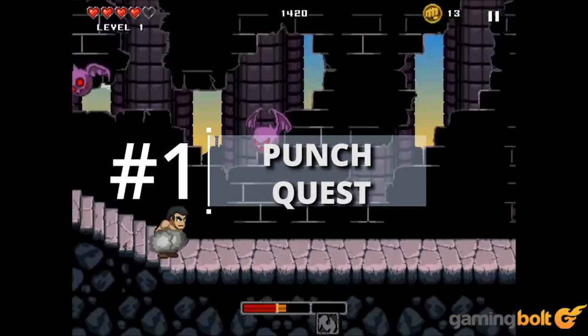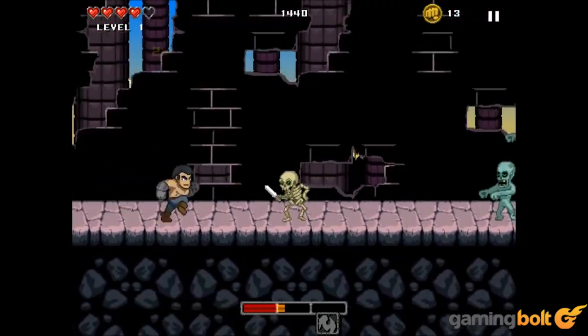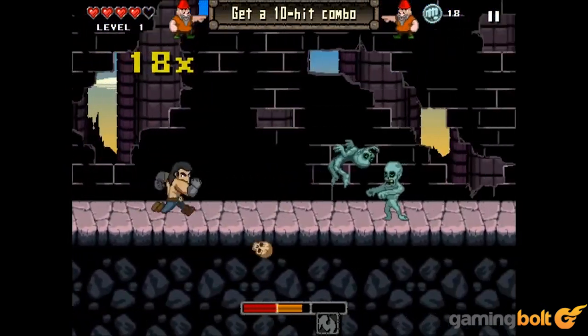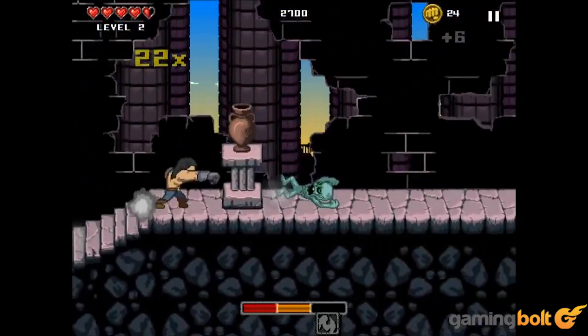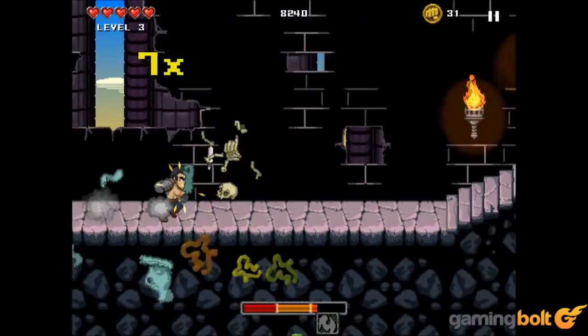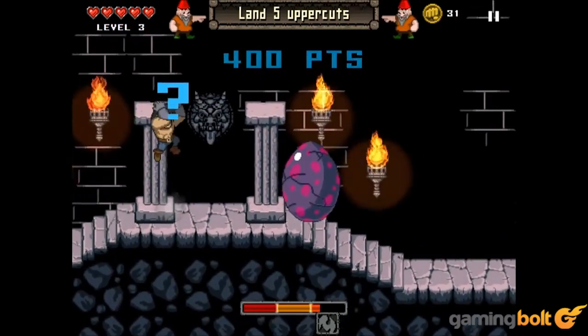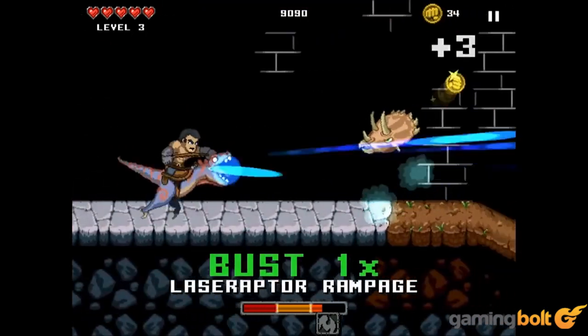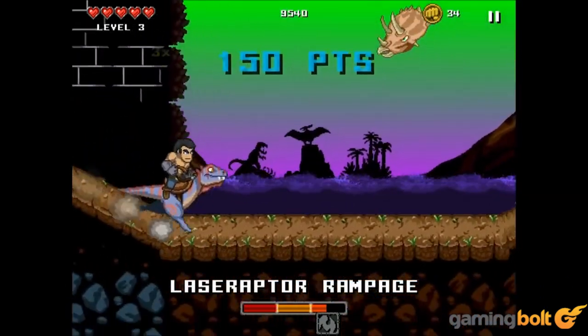Punch Quest: Sometimes you just need to rush through dungeons and punch things to unlock cool hats. Punch Quest is straight to business in that regard, but packs in combo super moves, quests, and much more to augment your punching fervor. If that weren't enough, you can even customize your character to become the puncher you've always wanted to be. Simply put, Punch Quest makes punching things fun.